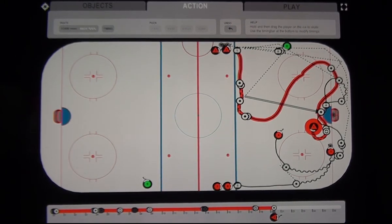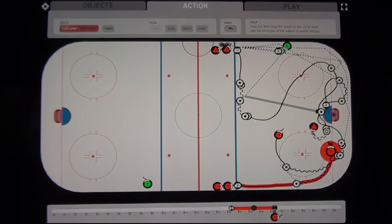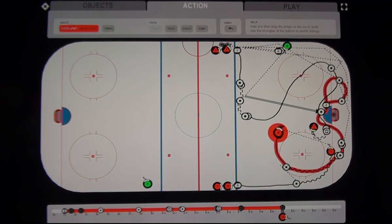To complete the drill we have an action between forward number five and forward number four as they go two-on-one on defenseman number one. Number five passes out to forward number four, who comes in and makes a shot — we touch the net for a goal. Because he's a right-hander coming across this side, we choose a backhand shot so it looks more natural as the player comes across the front of the net.